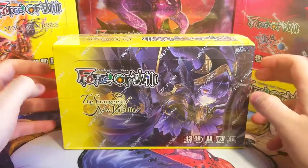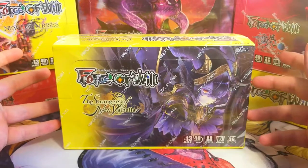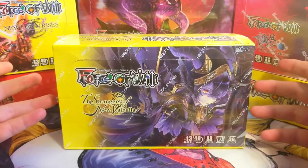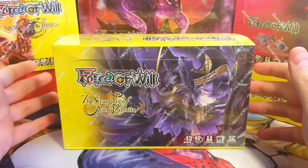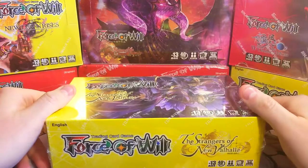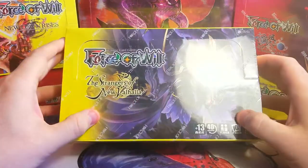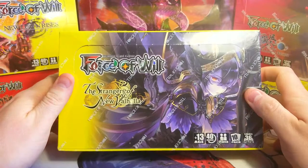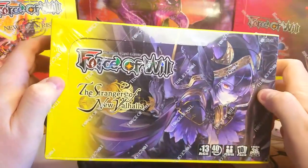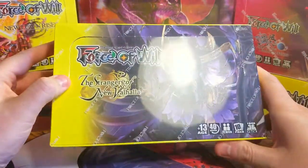Welcome back everybody, it's time to lock down another booster cracking Sunday and today we've got the Strangers of New Valhalla. You guys voted again on my Instagram — if you want to help vote for what box we open next, follow me there at lockdown51. It came down to Return of the Dragon Emperor, Wind of the Ominous Moons, and this one, and this one came out on top. I love the Valhalla sets — the art design is great and it's nice to switch up from red to yellow.